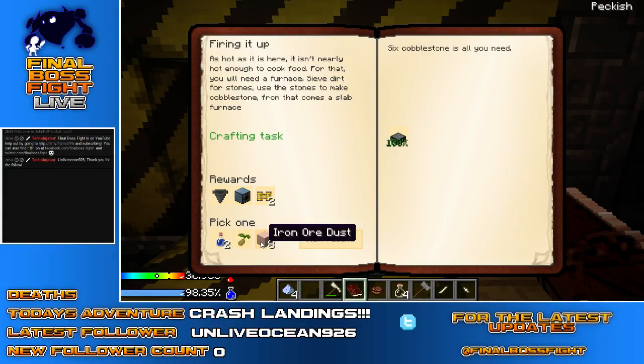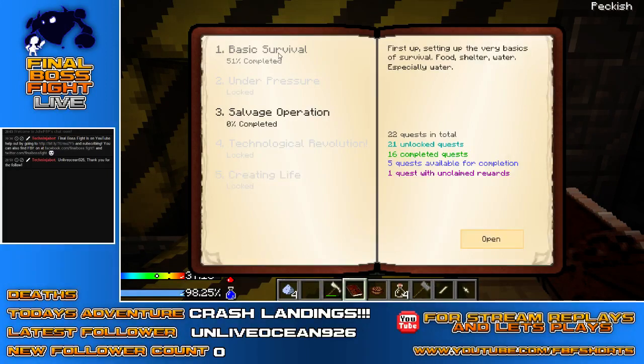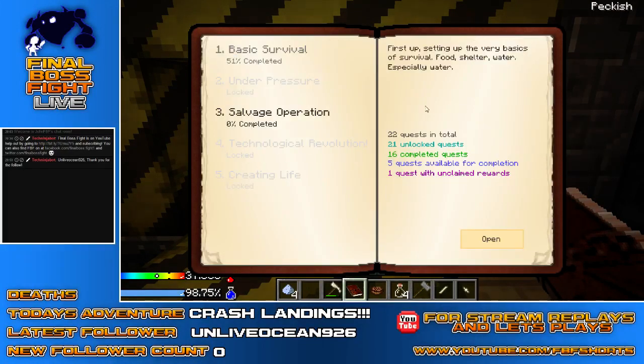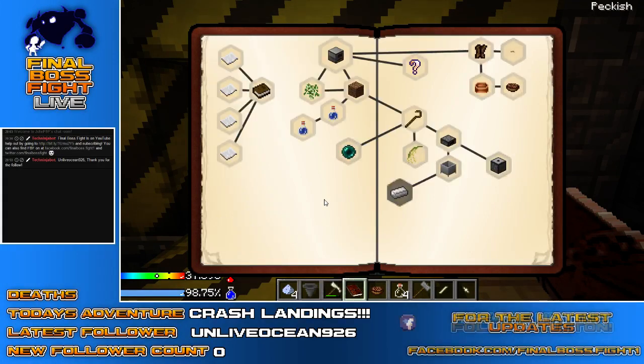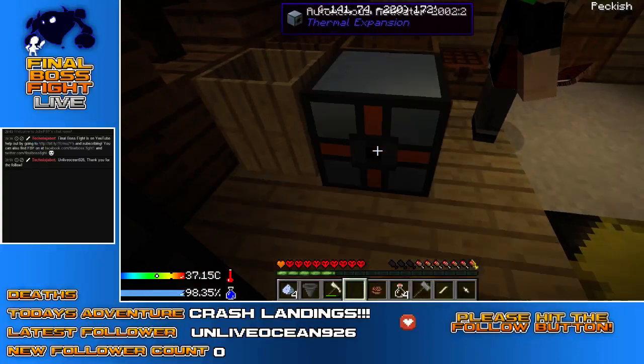Do we want cantaloupe or iron ore dust? Oh wow, I have loads of quests to hand in — you should get on that. I've been completing quests all morning. I kind of want the bronze axe head because that'll make an awesome weapon. Yeah, go for it. I'm going to get a cantaloupe seed. The rewards are... Automation! Sweet, sweet automation!